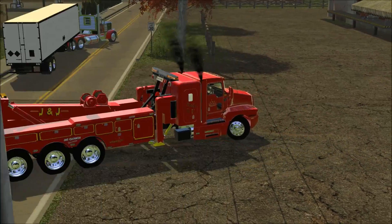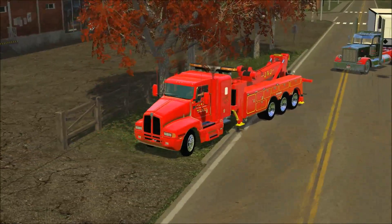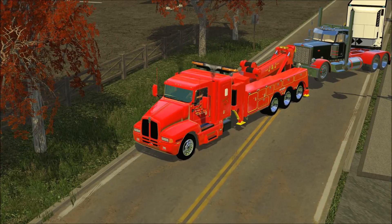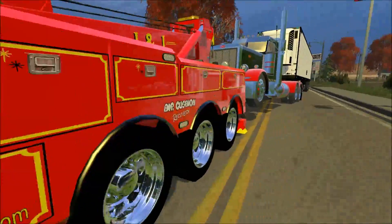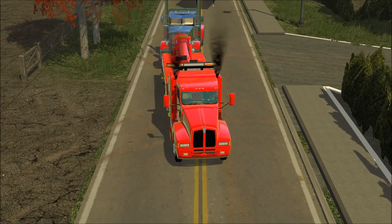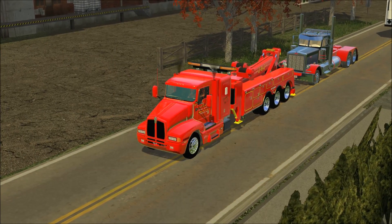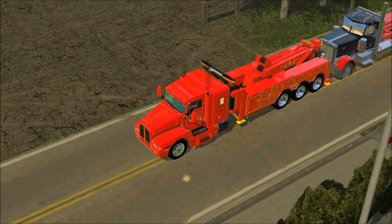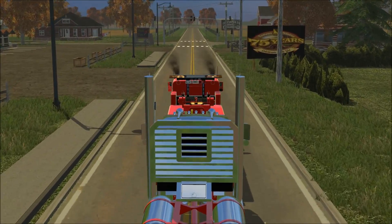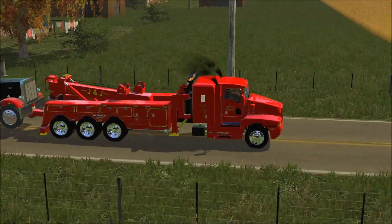We're going to have to tow this semi — actually, we'll tow this truck first. Let's get in and disconnect it. We have to straighten this, otherwise it would destroy those tires. It's going to be skidding since the air brakes are locked up. It's still not ideal how we're towing it, but hey, it works. The road needs to be cleaned of all accidents — closure of the road is not an option.